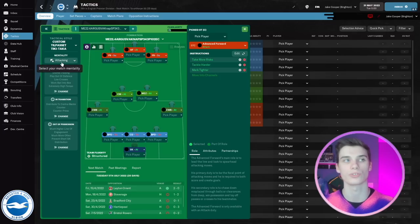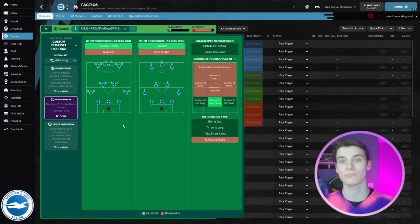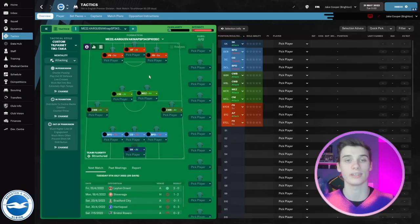We are on an attacking mentality, which makes sense with all the attacking duties. In possession, it's very high tempo in terms of how we pass and distribute the ball. We're looking to counter-press and counter, which seems to be the main meta in FM22 for getting matches won. That's what's been used here, and the out-of-possession instructions follow the same aggressive philosophy.